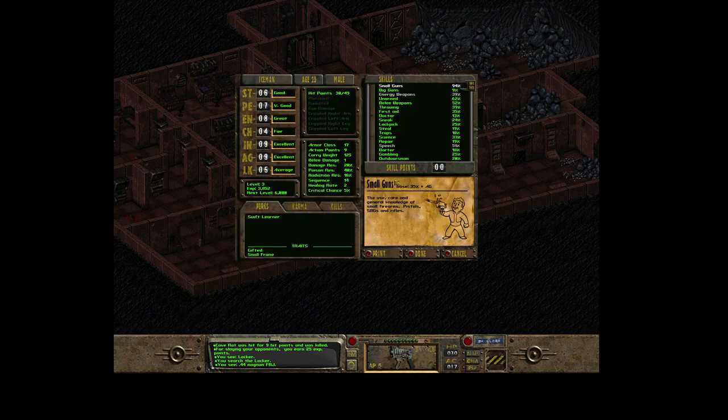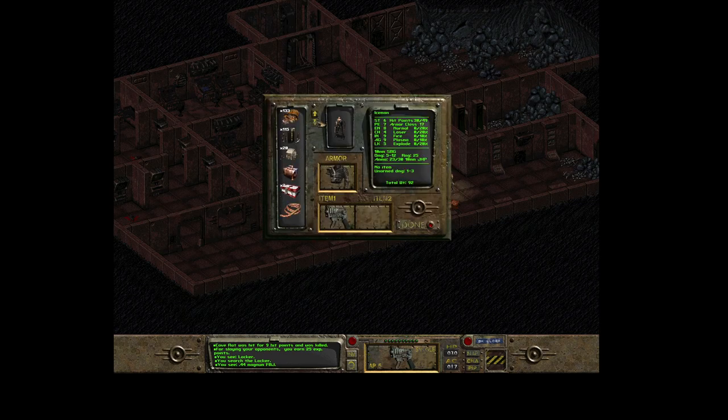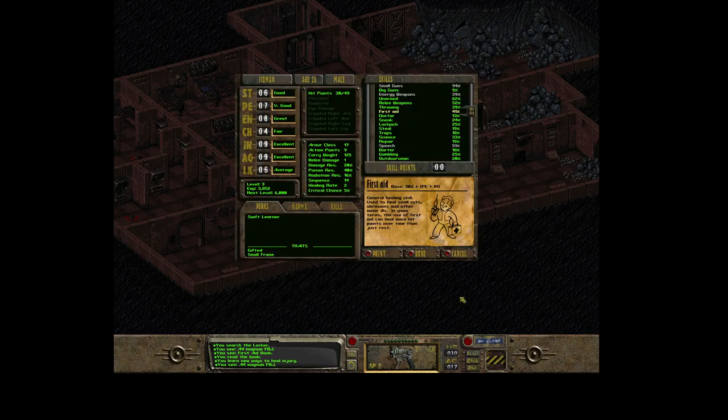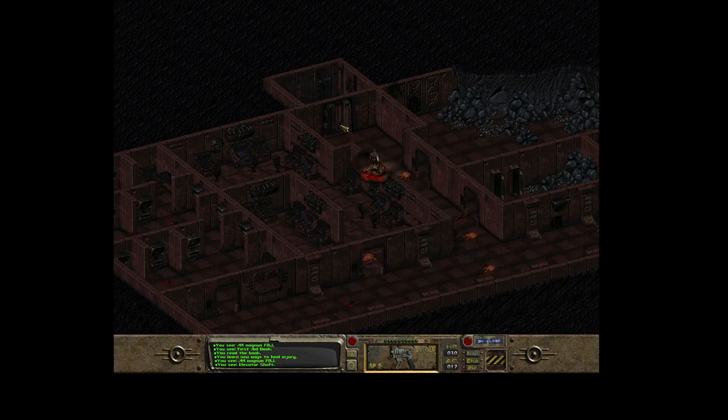Let's check the first aid level before reading the book - it's at 35 percent. Let's go into inventory, pick up the book, and read it. 'You learned new ways to heal injury.' Let me check the level now - it's 41 percent, so basically a six percent increase.